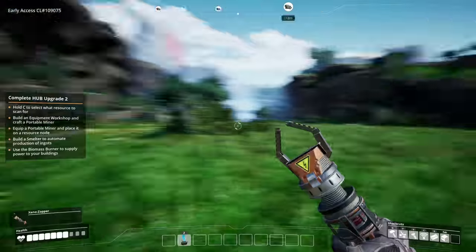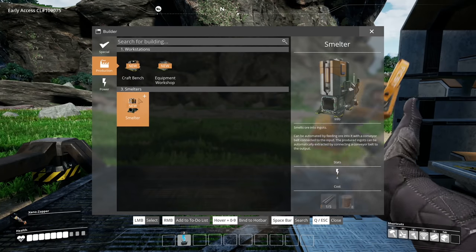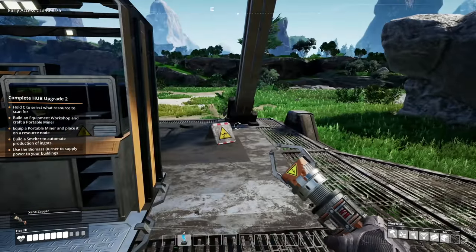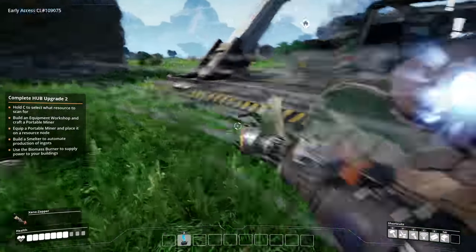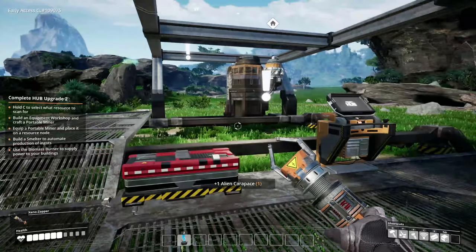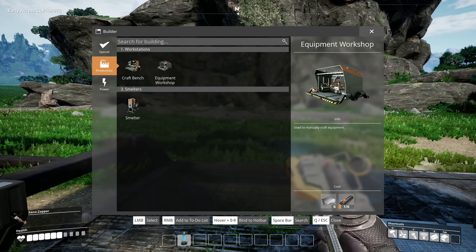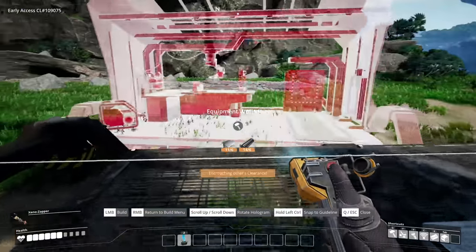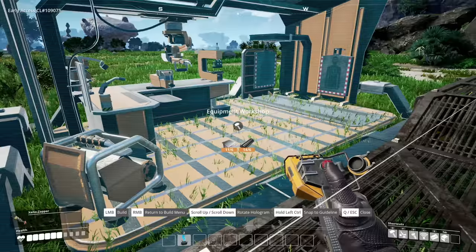Portable miners — for optimal results. There's one at 517, 170 — let's go grab some coppery goodness. Can I build a portable miner yet? I don't think so. Oh, are we doing this again — tag, you're it! You think you're so fast but you're not. Got you, I win, you lose, get over it! We need to build an equipment workshop — that's what we've got to do.